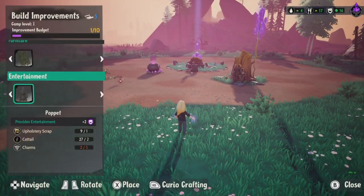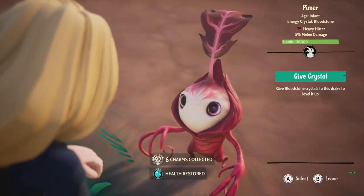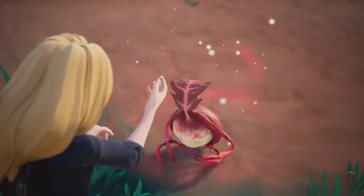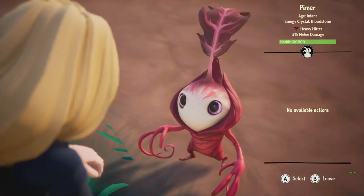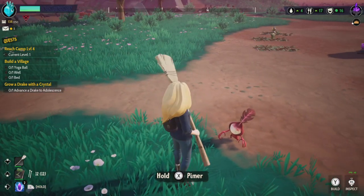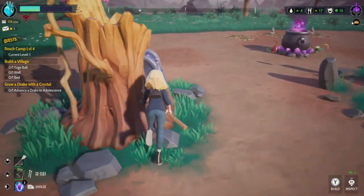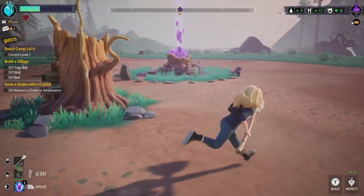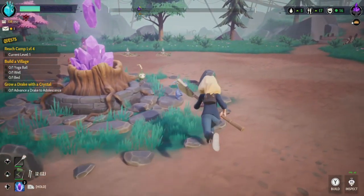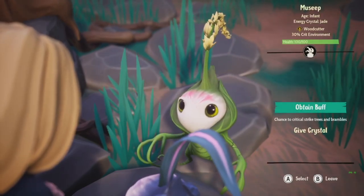Thankfully all these raids are actually giving me stuff, which is great. We don't have health though — let me try to craft some more. Hey buddy, are you good? Give bloodstone crystal to this drake to level up — let's do that, confirm crystal, are you sure? Yes I am! There we go, I think I just leveled him up. Current level one — we gotta reach camp level four. I need to craft myself some food. I got a feeling the workbench got destroyed by those raiders.